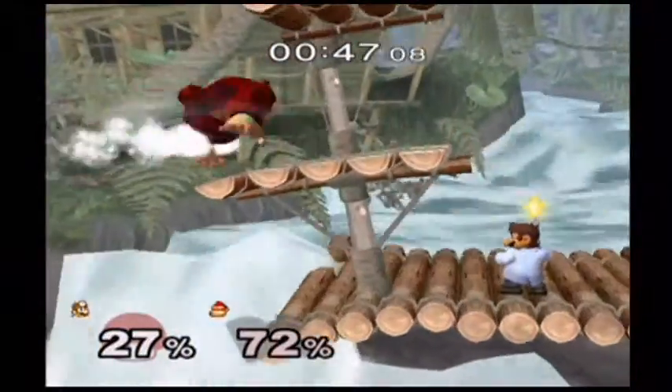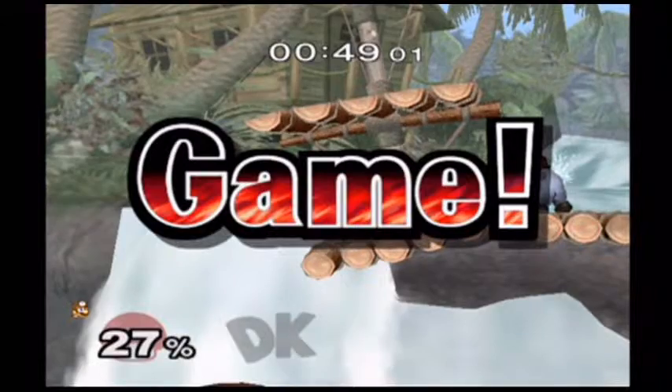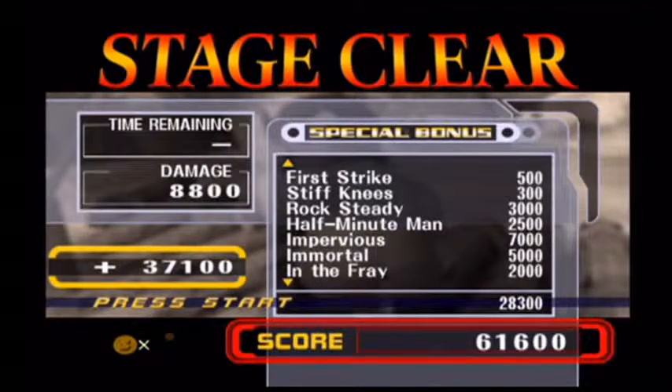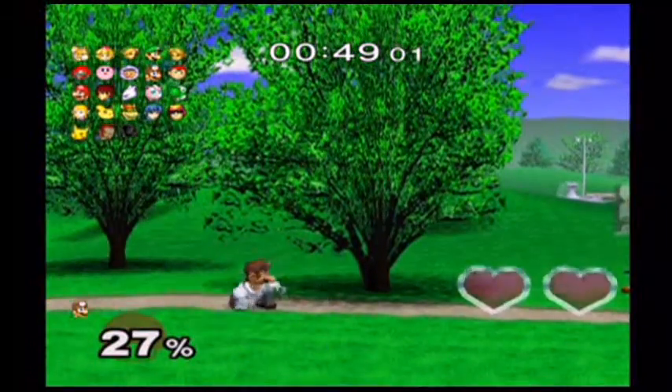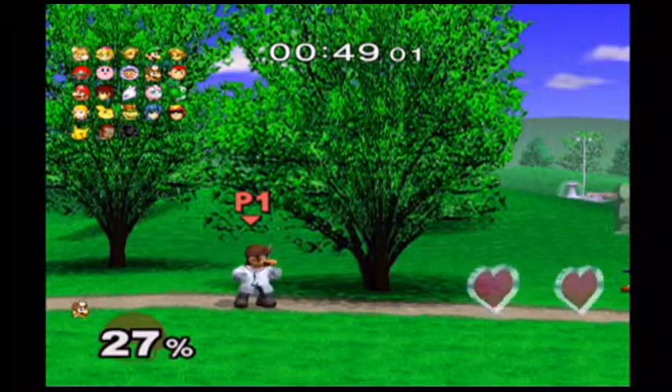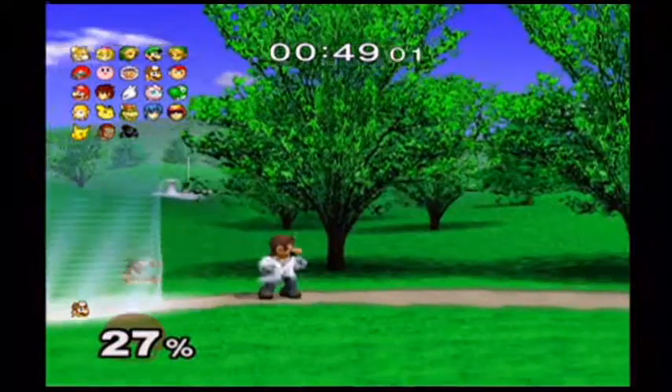This is how All-Star Mode actually works in Super Smash Bros. Melee, and also Super Smash Bros. Brawl and even Super Smash Bros. 4. Basically, you start off with just one opponent from the get-go. Then after you actually beat your opponent during All-Star Mode, you can have yourselves a rest area.